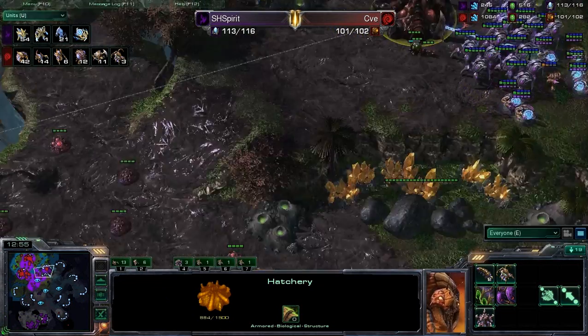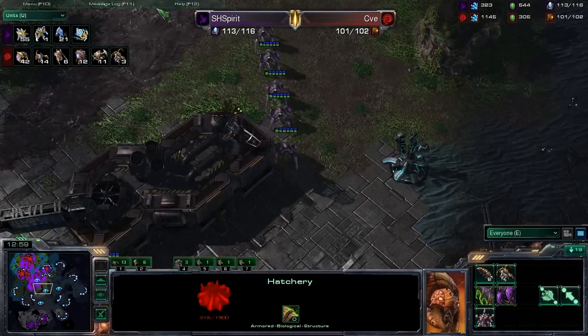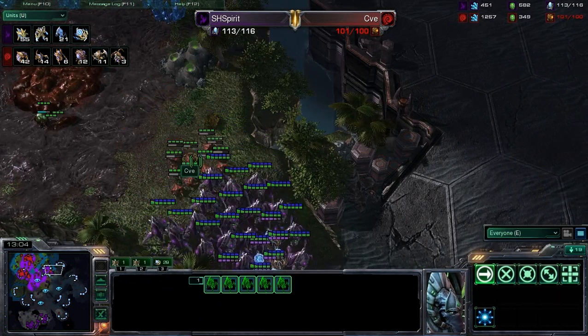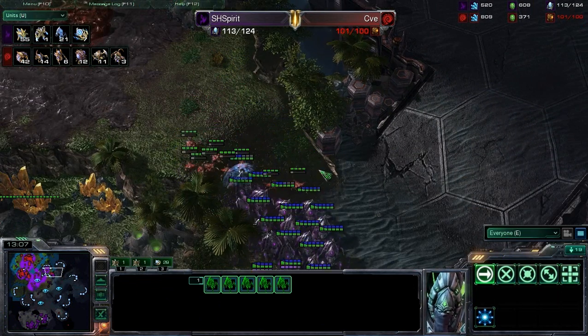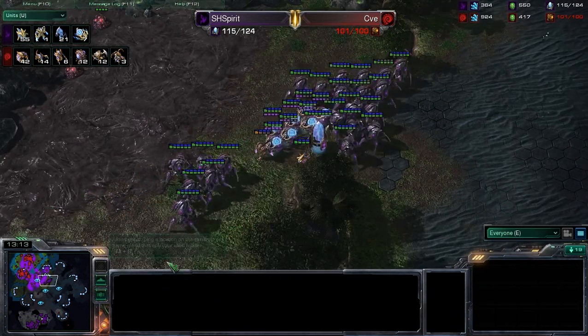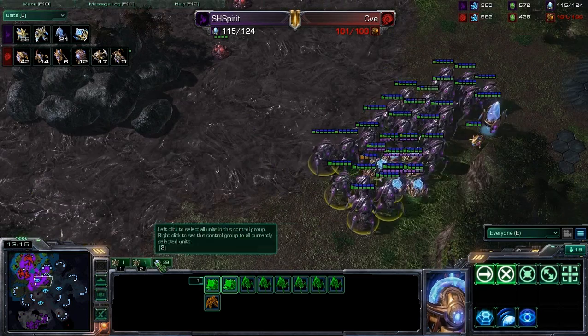It looks like he'll probably be in a decent position to take this completely out. So a pretty substantial loss there by CBE — not in a good position to defend that. SH Spirit is streaming some more units here, backing out of there before those broodlings are going to be able to do too much damage to his units, and meeting up with his reinforcing Stalkers.